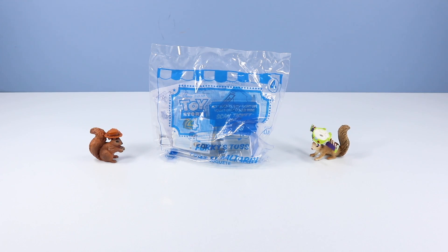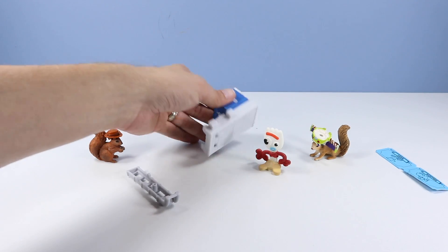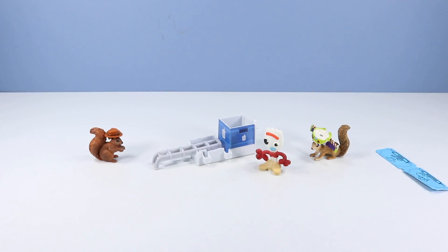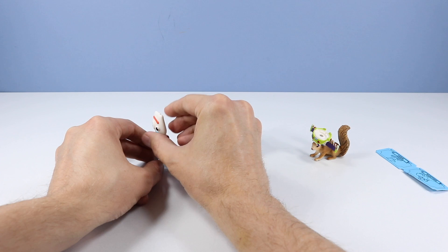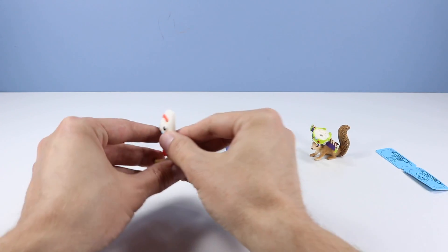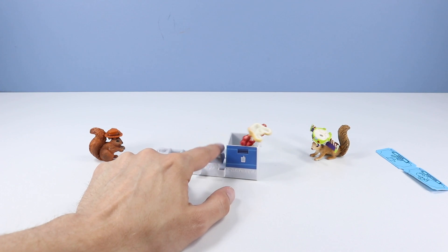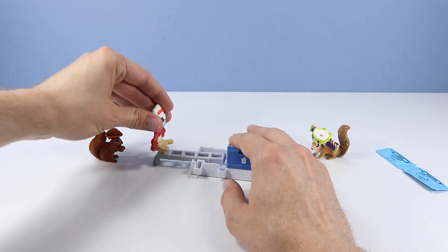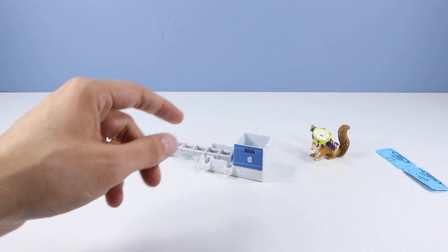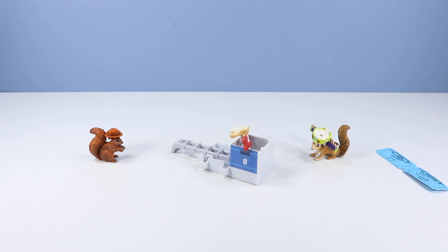The number four toy is Forky's Toss. Out of the pack, looks like we have more of a back end of the RV. We've got the ladder piece — we'll install it like so. Then we place Forky over here on this peg, and to launch Forky into the trash, we press right here. He just went flying! It's all about balance — make sure he's kind of pointing and looking towards the trash can. Really nice Forky figure, by the way.